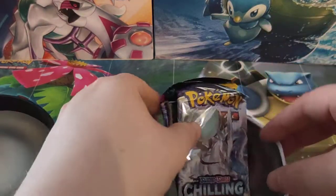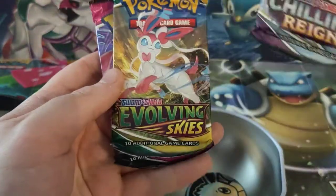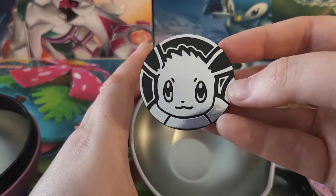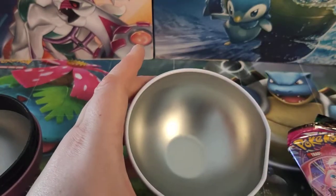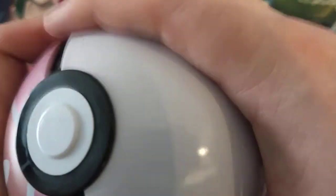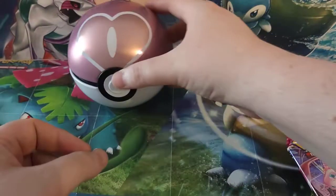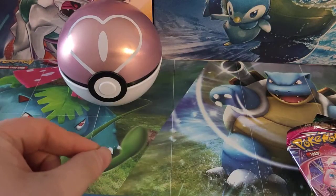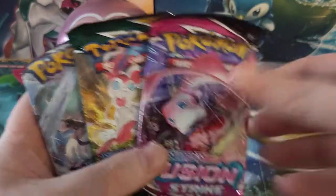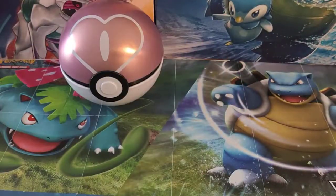Let's see what we are going to get in this tin. We are going to get Chilling Rain, Evolving Skies, Fusion Strike, and a lovely big Eevee coin. Do you enjoy these Poke Ball tins? Let us know what you do with them — do you like to collect them, or do you store stuff in them like your badges, your sleeves, or anything like that?